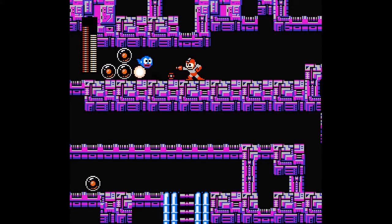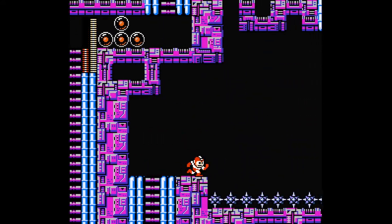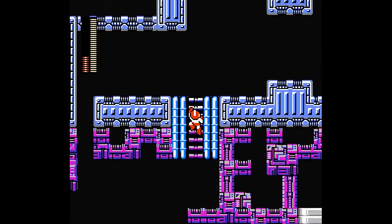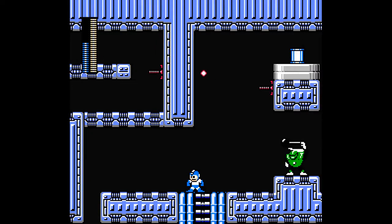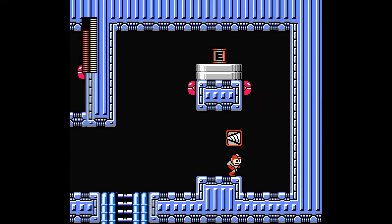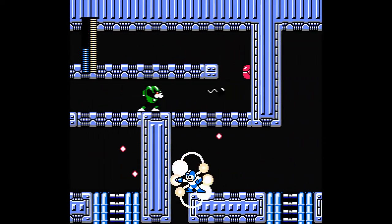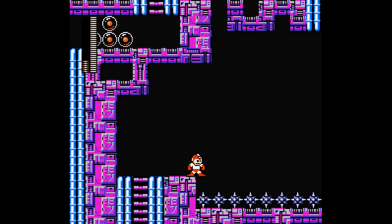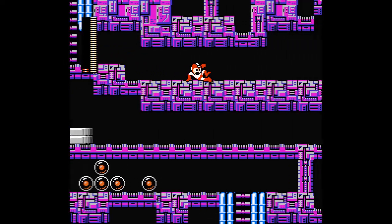What happens if you fall down there? We die. Unless — well, no. An E tank — as nice as that is, that is not what I was hoping for. But I will gladly take it. And how do we get out again? Oh, what the hell — yeah, we can't get there. We need the sea kick to do that. I need a freaking sea kick.